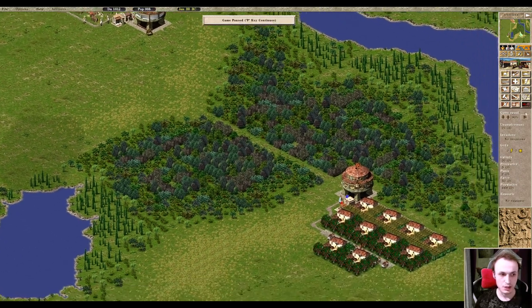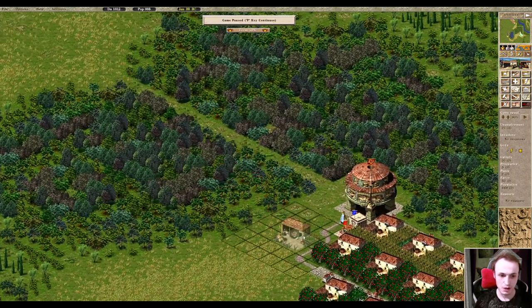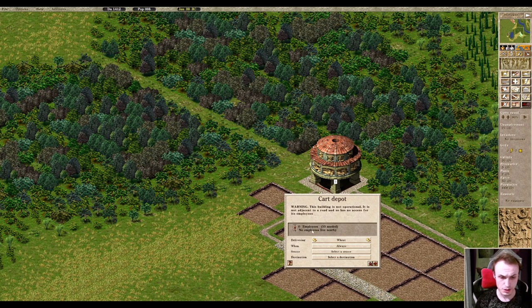What we can do instead is go into our industrial structures and down here we have a car depot which costs 100 denarii and it will take 10 workers from a population. We can build some of those here - let's start with two. Each one of these depots will employ 10 workers in it.